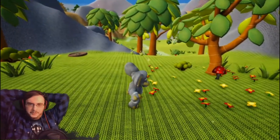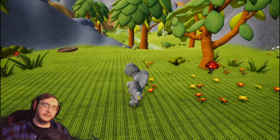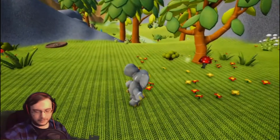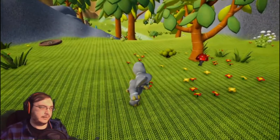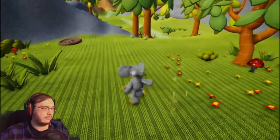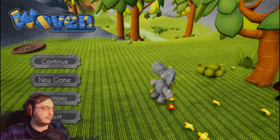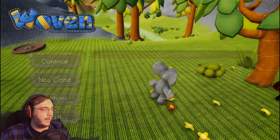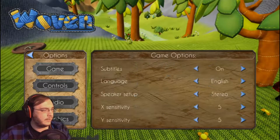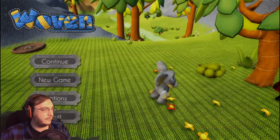Hello everybody, my name is Dude and welcome to Woven! A game that needs a title screen! I'm looking at you developers — I just start the game and all of a sudden I get important cutscenes and narration and get thrown into it! Why do I have to start the game to get to a title screen and options settings? Why is there no window option? Why can't I do windowed mode? That's my only complaint so far.